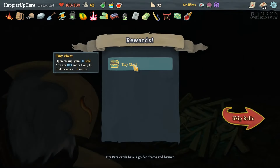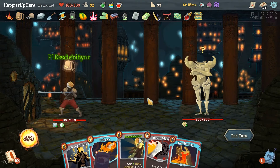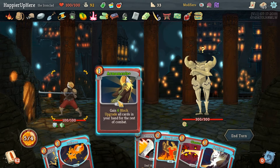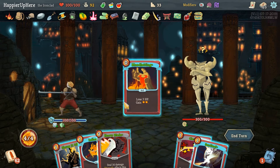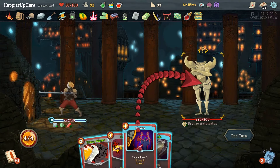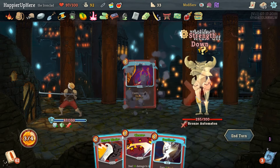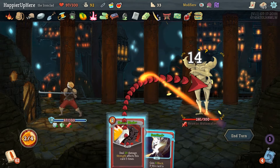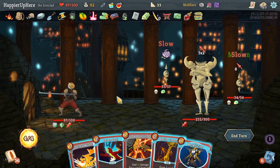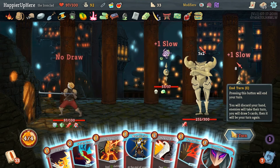Bronze Automaton fight - let's see how we can defend if possible. Let's do Armaments first, then Bloodletting, Flame, Shrug It Off, and see what we draw. He does have a big attack - let's throw the Poison Potion and then Disarm. Then we can do Cleave and Heavy Blade. Not a bad start. 18 incoming - no real way of defending against that. We have Corruption but unfortunately it's not going to help us.